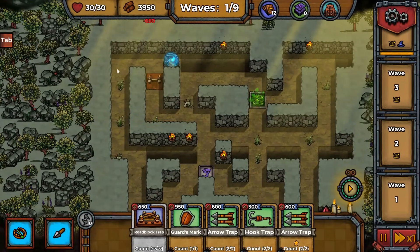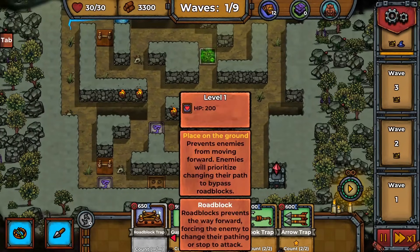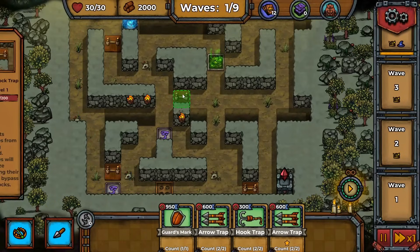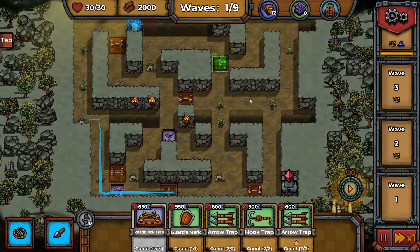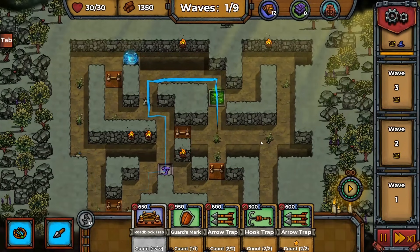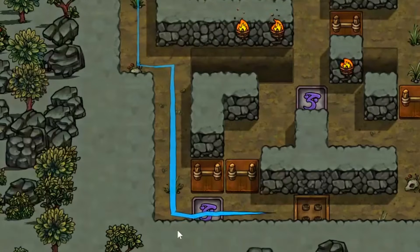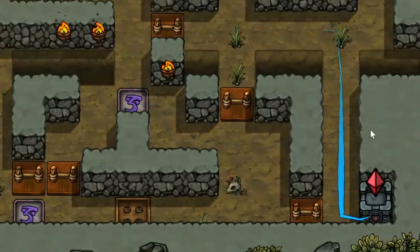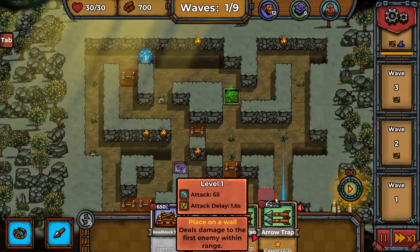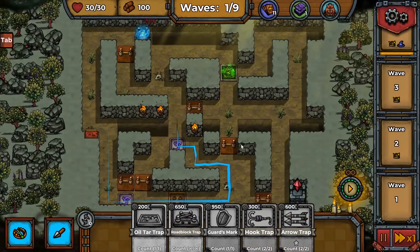This long corridor is going to make their lives extra spicy. We place a roadblock here so they have to go way up and around, then more roadblocks so they go even further around. There we go, that's what I like to see. Another roadblock so they go all the way down and then up and around. We're not seeing the actual traps that I want, so we'll have to use arrows pointed this way — that's all we can afford.